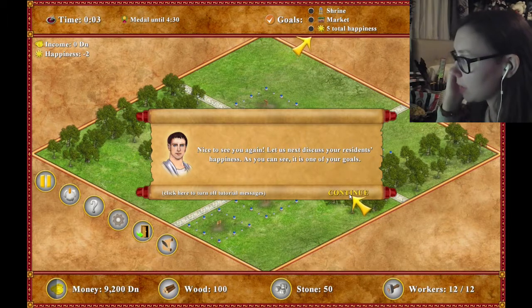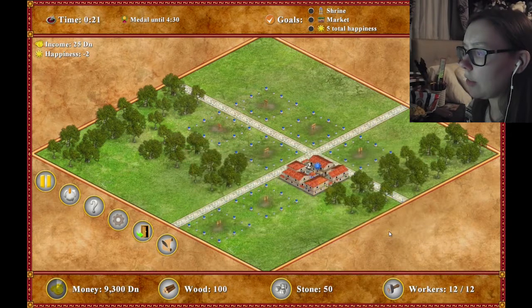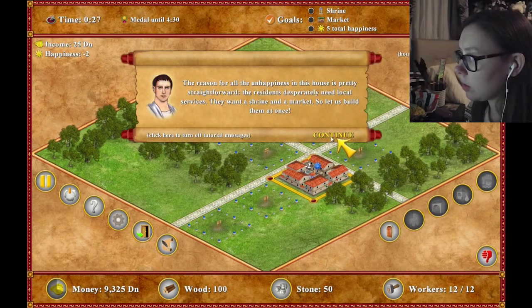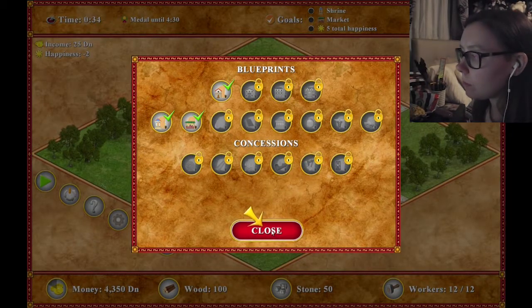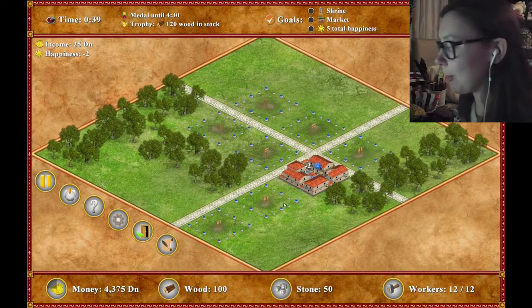"Let's discuss your resident happiness. Each house has a happiness level, which can be either positive or negative. Happy people are more willing to pay more taxes; unhappy people pay less. In order to keep the denarii flowing in, the happiness level is shown above the house." Why are you miserable? Reasons for happiness in this house - the residents desperately need local services. You know what, I'm going to turn off the tutorial because I want to figure it out for myself.